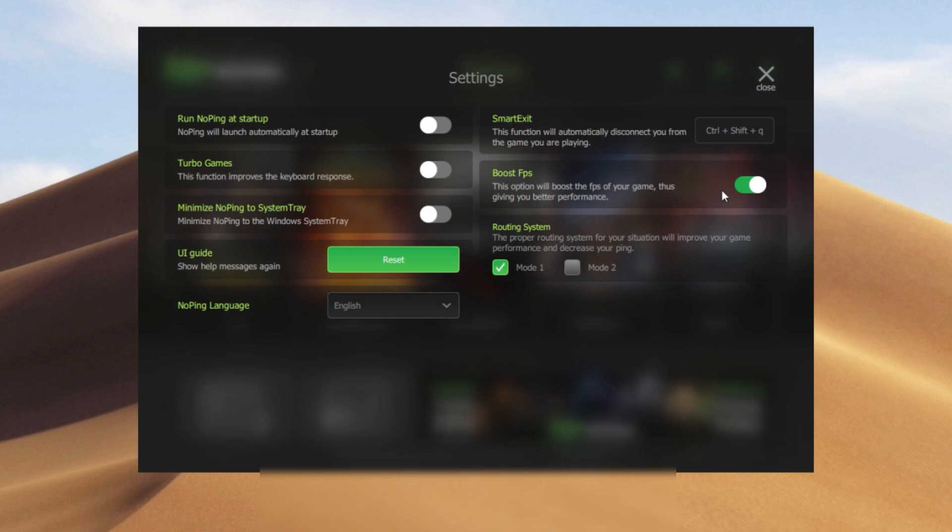We're going to make sure we check 'Boost FPS' — this is the option that's most important and it's going to help you guys increase your performance in Fortnite. What it does is close down useless applications in the background so they're not running and taking up memory while you're playing Fortnite. There's also another option called 'Turbo Games' — it just increases your keyboard response. You can test it out if you guys want.